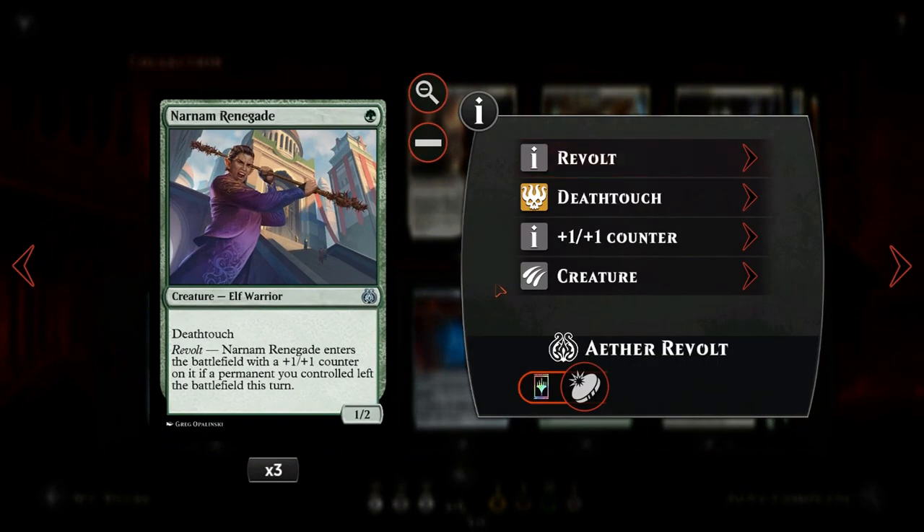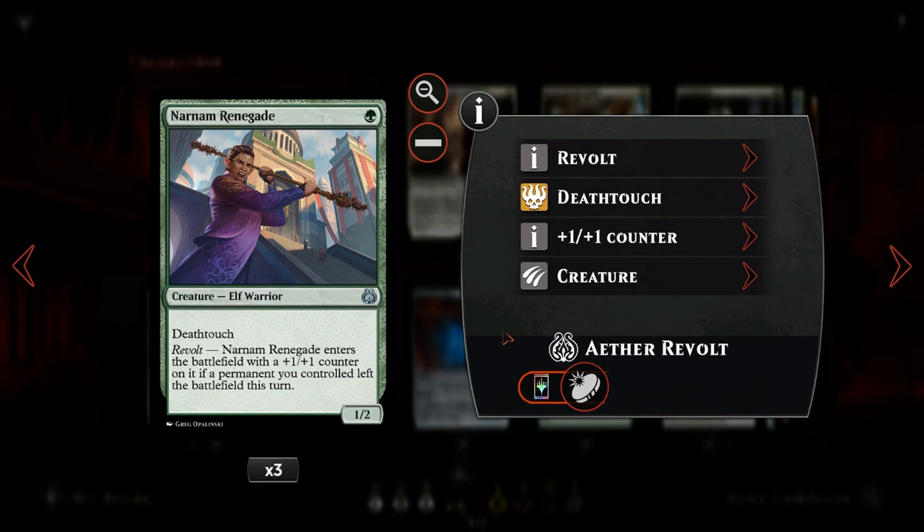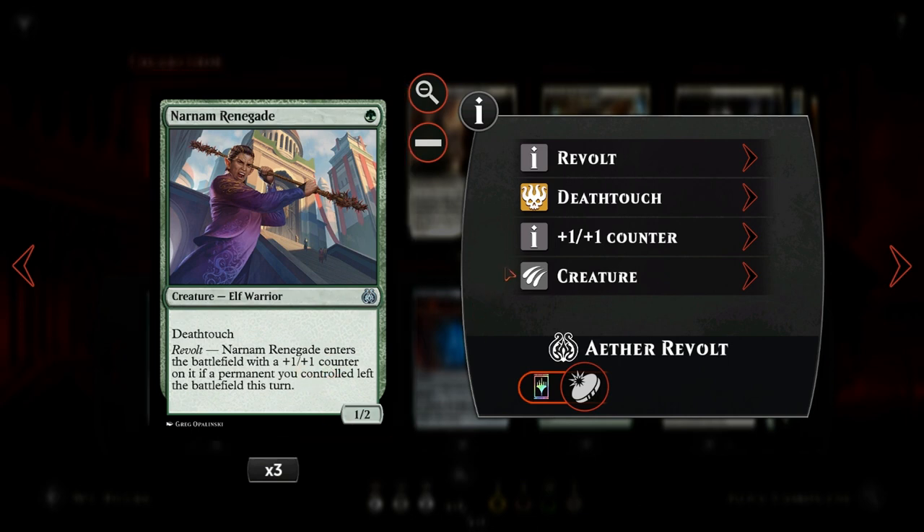Then we have one of the cheap payoff cards for revolt: Narnam Renegade, which for a single green is a 1/2 with deathtouch — already reasonable by itself since it trades on the ground with pretty much any creature. But with revolt, the Renegade enters the battlefield with a +1/+1 counter on it, making it a 2/3, which is pretty big for a one-drop, and of course the +1/+1 counter also synergizes with our counter sub-theme.